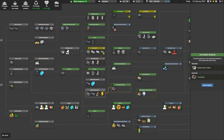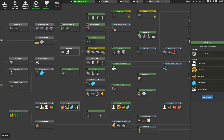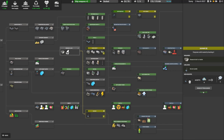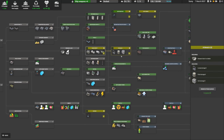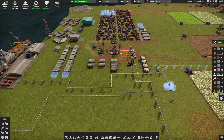We may grab that settlement power — I'm not sure. There's a lot of cool stuff we're going to need. Actually, that burner might be really good — we'll grab that burner first, and we'll grab the storage too.